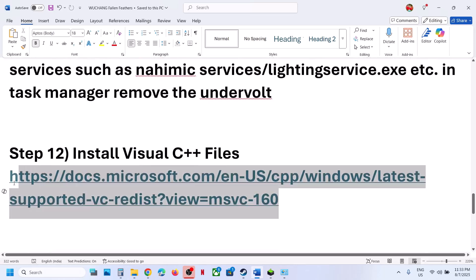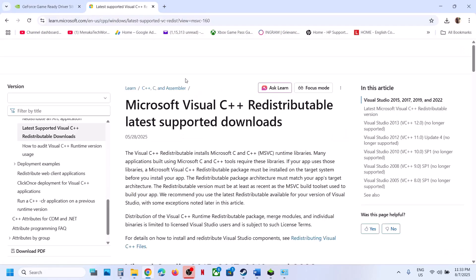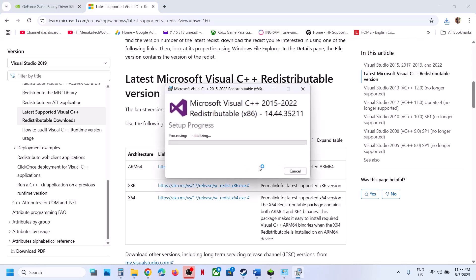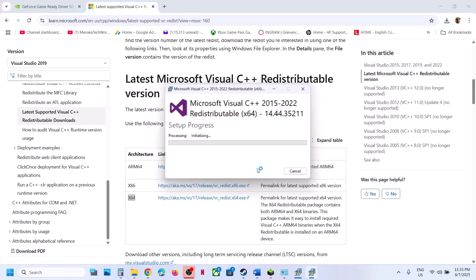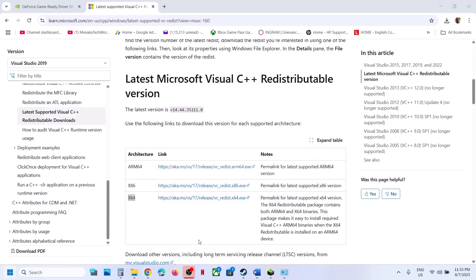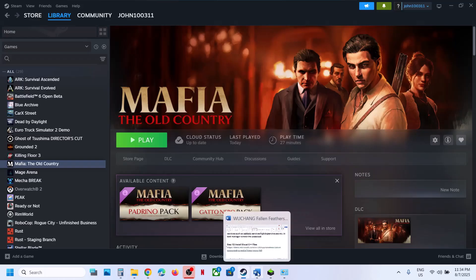The next step is to install Visual C++ files. Copy this link from the video description and open it in a browser — it will take you to the Microsoft website. Scroll down to find the Visual Studio files. Download the x86 file and run the EXE. If you see a Repair option, click Repair; if you see Install, hit Install. Also download the x64 file and run the EXE — again repair or install as needed. Let the installation complete. Make sure you install both files. Then restart your computer — a restart is required. After the system restart, launch the game and check.